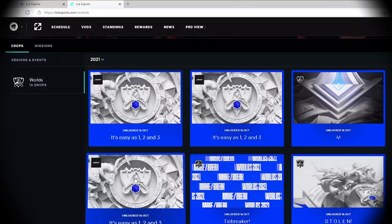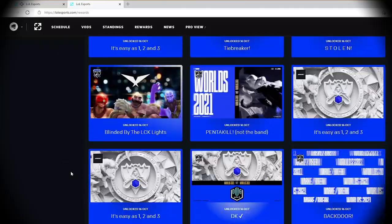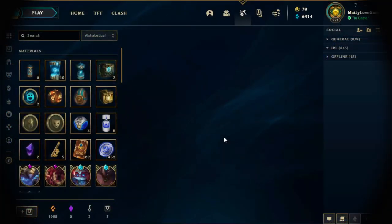I wanted to make this quick video to show you how I got all these drops. The Worlds live games start when I go to bed, so what I did was turn on my computer, put the live broadcast on, and just left the computer on overnight. What I suggest you do is just log into the website and play the broadcast on a low quality setting, then just do something else — whether you're at work or studying.